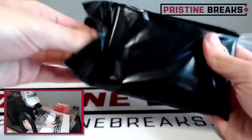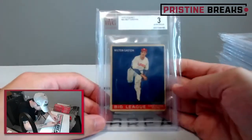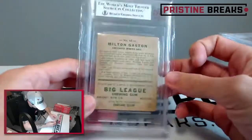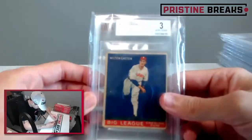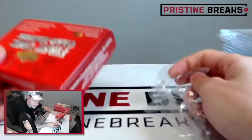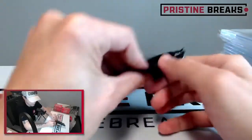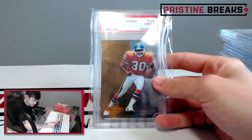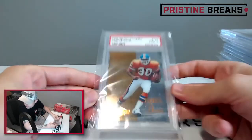Behind Dennis we have got a 1933 Gowdy Milt Gaston, graded a three by Beckett. I don't know much about this card or about the player, but it is an old card — definitely could be worth something, I'm not sure. If anybody has any information on that card let me know. Next one is Terrell Davis, 1995 Select Certified, graded a nine — and this is a rookie card for TD. Nice.